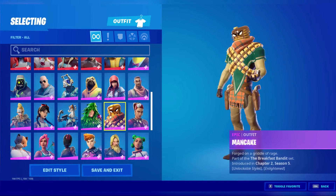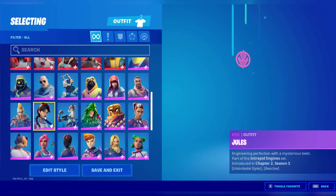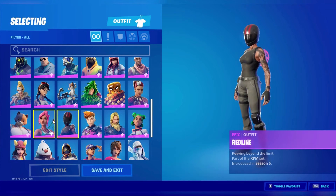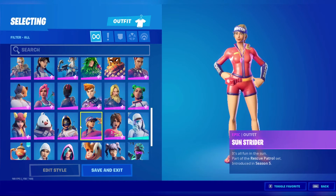Maeve — the most ugliest skin ever man — Cake, really body, Lit, Evergreen, Cat, Jewels, Huntress, Siona, Scuba Jonesy, Reese, Redline, Ocean, Meowscles, Diamond Diva, Tantina, Sunstrider.